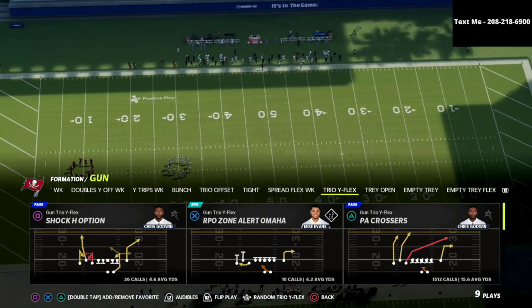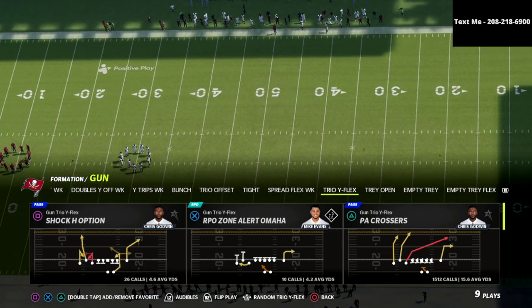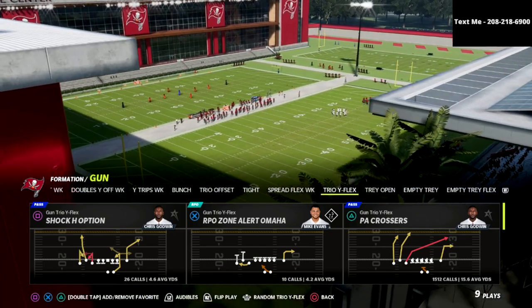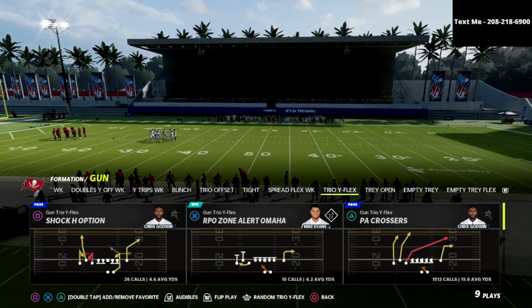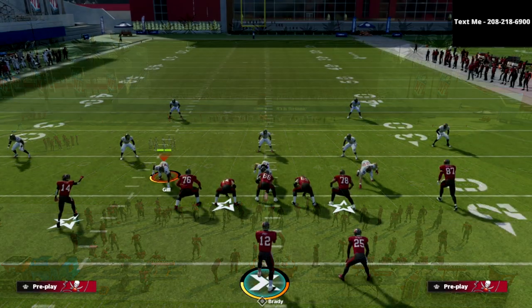Today we're talking about PA Crossers. This is by far my favorite play in the entire game. It gives you incredible blocking out of a Trio or trips set, and it also has a formula in it that will allow you to literally bomb every single coverage in this game for a one-play touchdown.